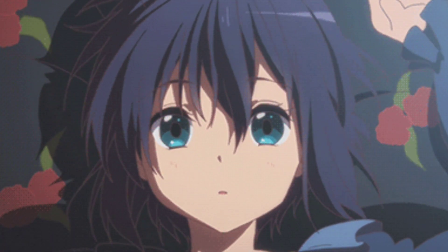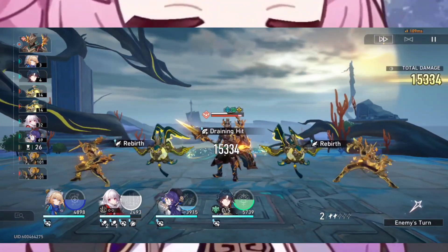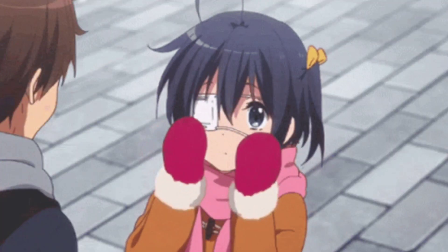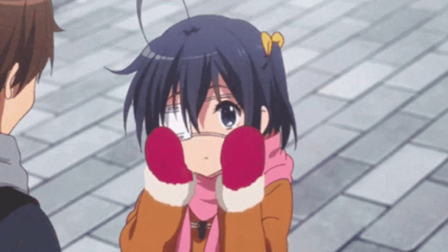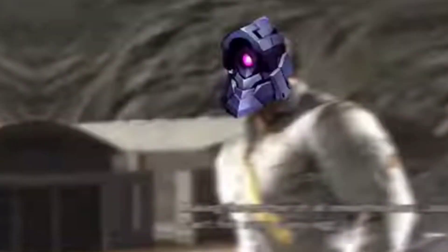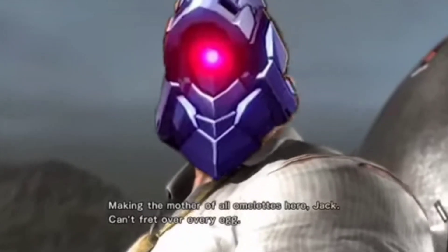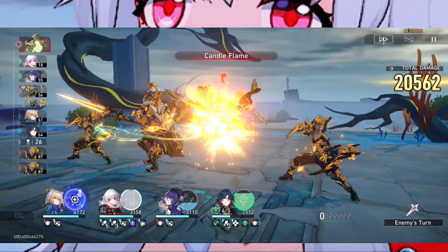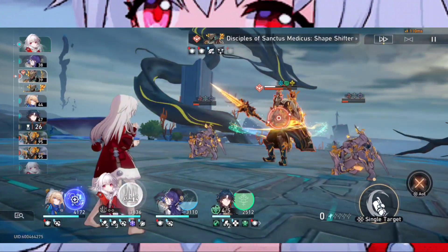Clara is a five-star Destruction character from the standard banner. She is basically a hybrid between a DPS and a tank — if an enemy tries to hit her, she does a counter attack and shoots a laser at them. You use Clara as a damage button that can do a crazy amount of damage through follow-up attacks, and she's very bulky and can dish out respectable damage.